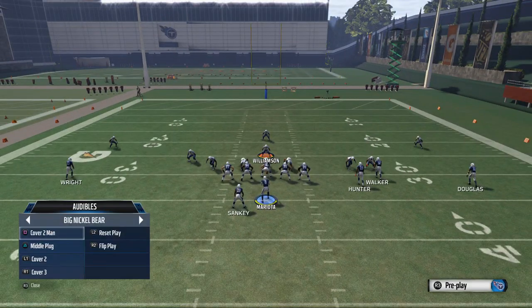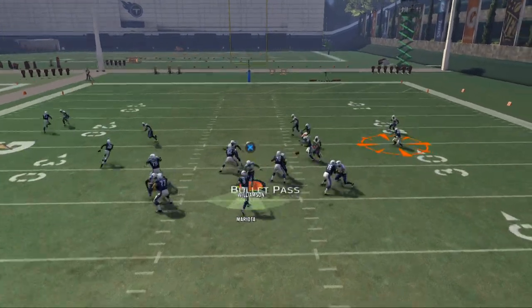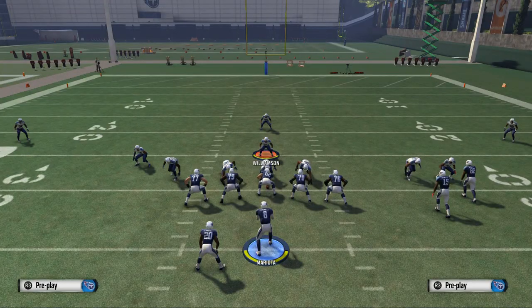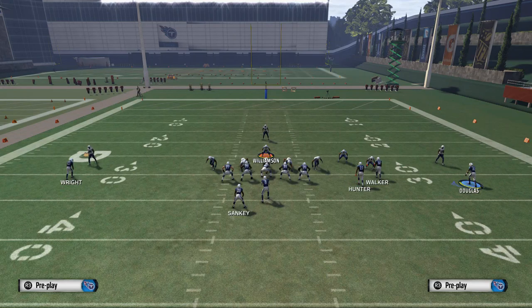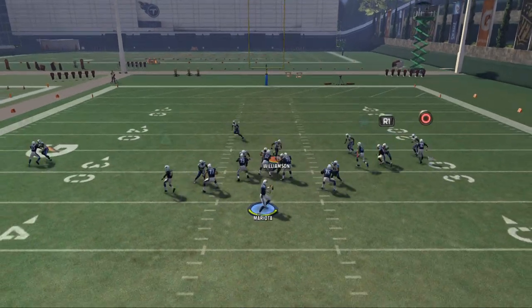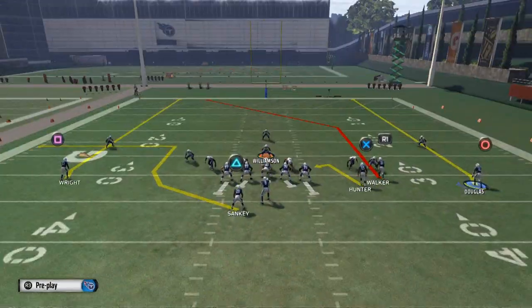If the defense runs a man blitz, don't place Douglas on the hitch pattern before you motion him in — place it after. Your first hot route is always going to be Walker. In a man blitz scenario, if you hit Douglas quick, this works against every man coverage. The hitch pattern is unbumpable even against press, so the timing is always the same. By low pass leading this, it's a nice way to beat the blitz — a quick pass to have at your disposal.